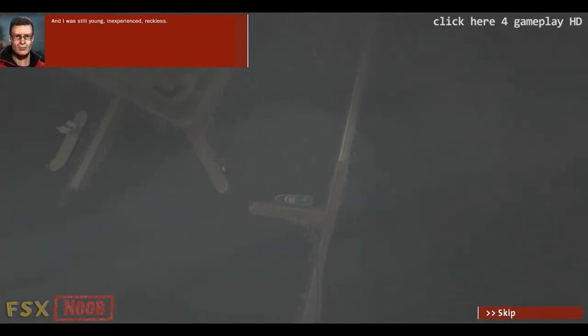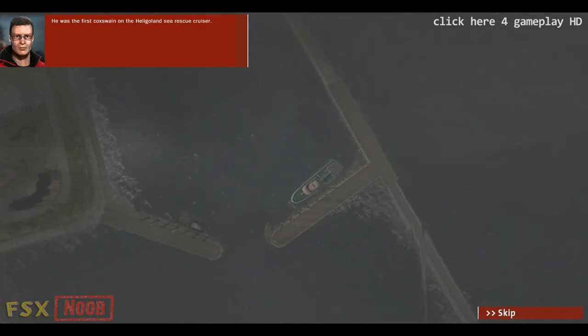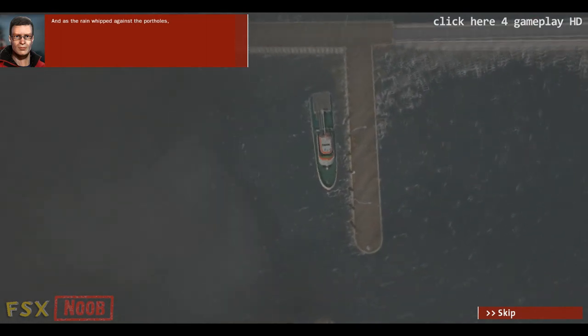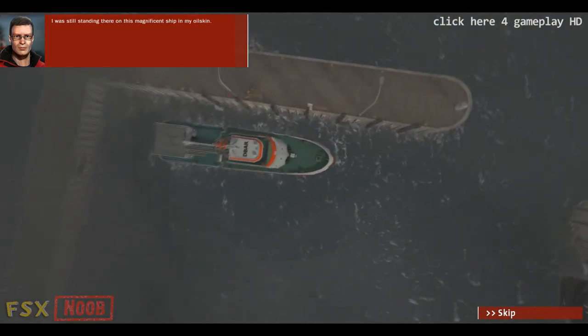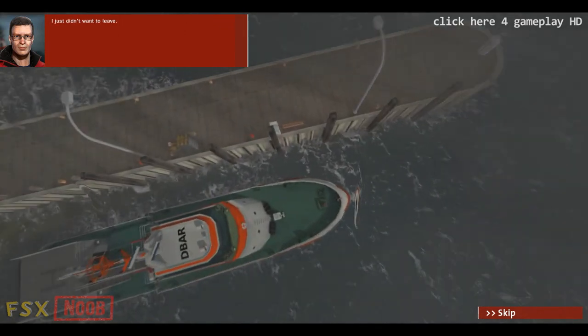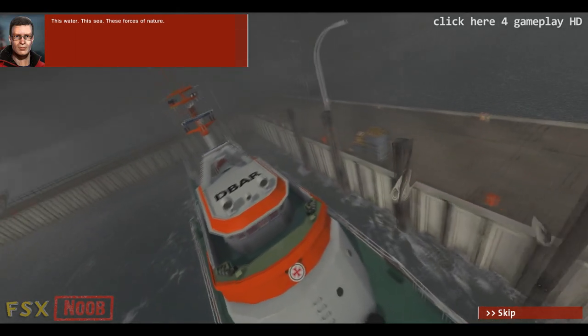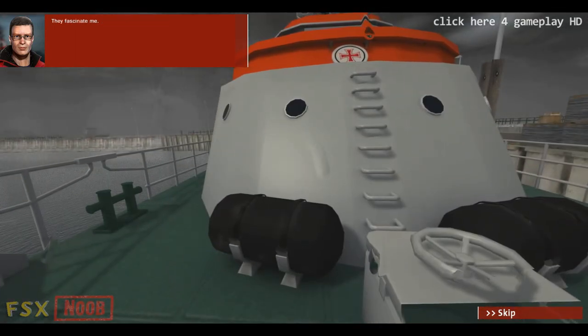I was still young and experienced, reckless. Still, Jana was my best friend. He was the first foreman on the Heligoland Sea Rescue Cruiser. And as the rain whipped against the portholes, I was still standing there on this magnificent ship in my oil skin. I just didn't want to leave. This water. This sea. These forces of nature. They fascinate me.